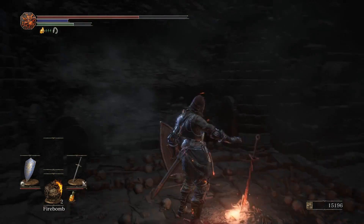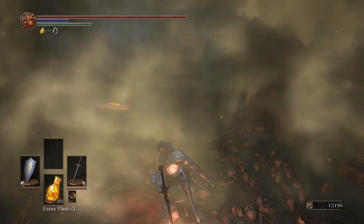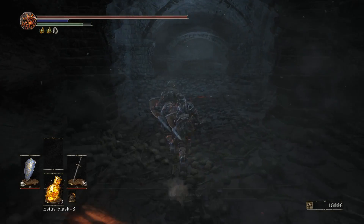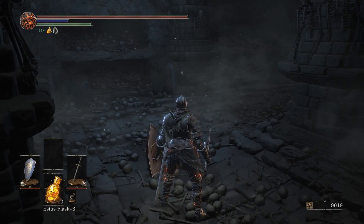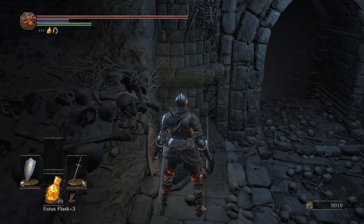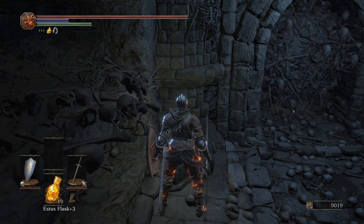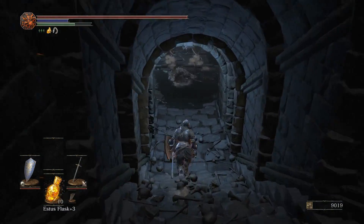Now we're going to rest at the bonfire. We say rest because those two Carthus knights that fell down will reset back to their original position — which is what we want. We want those Carthus knights back up on the top layer because when we go down to deal with the bonewheels, we don't want to be dealing with the Carthus knights at the same time.